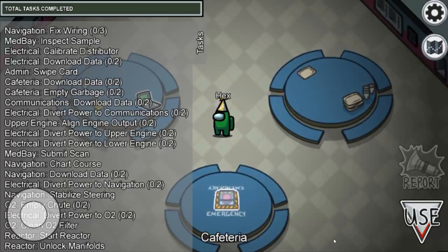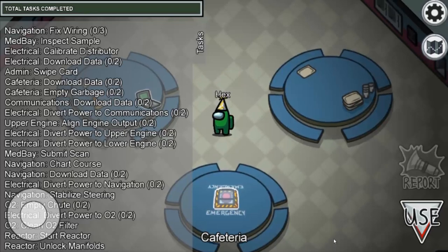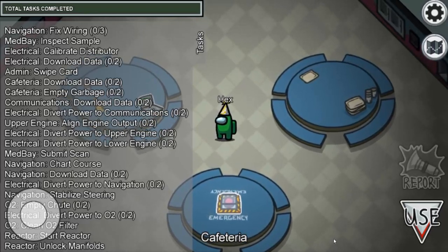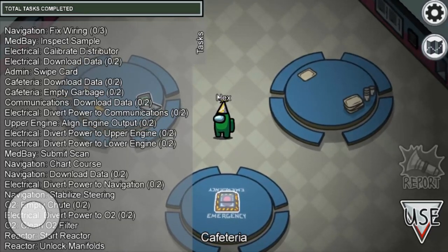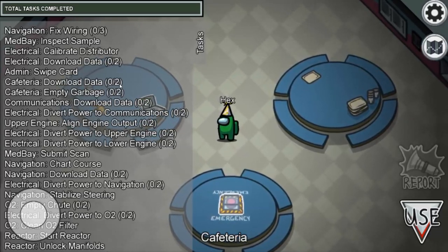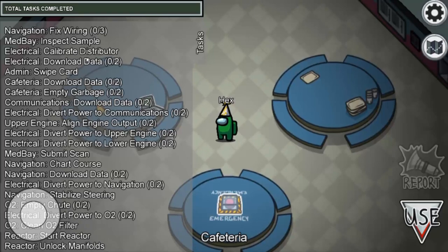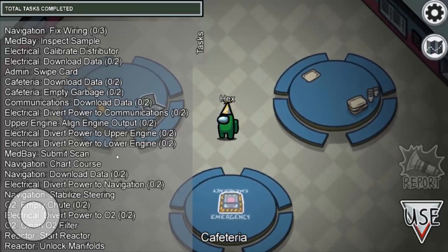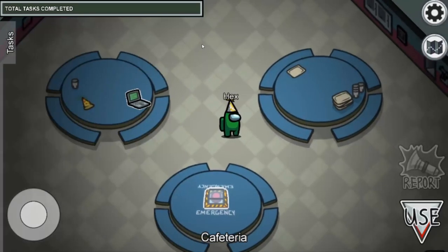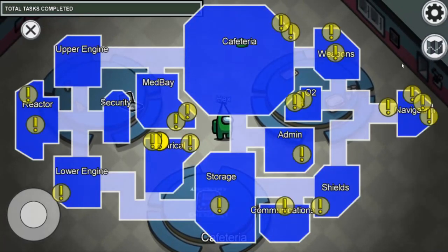Welcome to Gamer Hacks. Today I will give you a full guide on how to complete all your tasks. It's really easy. Some tasks require multiple steps — for example, fix wiring requires three steps and download data requires two steps — but the others are easy. Let's close the task tab.